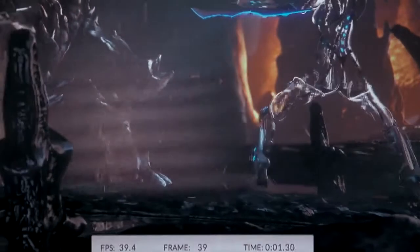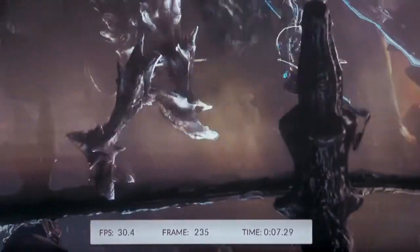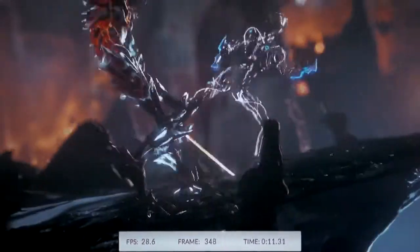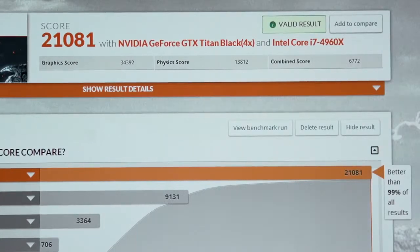One advantage of multiple GPUs is being able to offload PhysX to one of your additional cards. We're using the fourth video card in our configuration to process all PhysX calculations, removing that additional workload from the CPU and putting it on a GPU that has available resources. We just got our first score: about 21,000. That shows our CrossDesk is about 99% better than the rest of the systems compared.